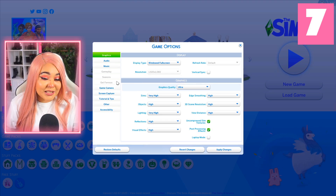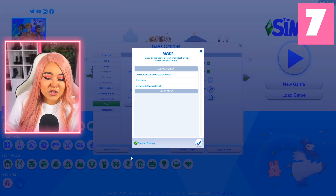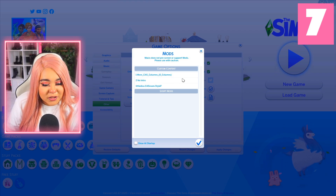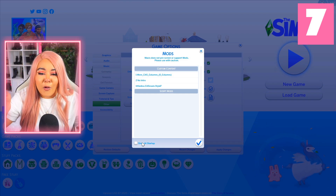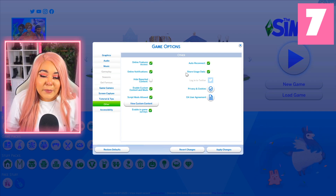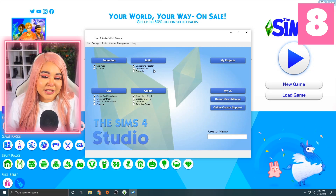This next one really irks me. If you're playing with custom content, there is no reason why 'Show Custom Content at Startup' should be turned on. I've seen people load up their game and the first thing that appears is this mods list — that means you're making the game load up every single item you have, making the whole process longer. You already know what you have, so uncheck that option. Give your Sims game and your PC a bit of a breather.